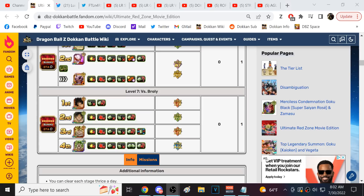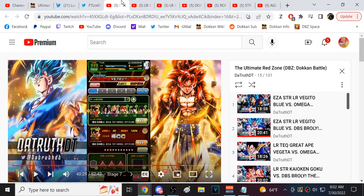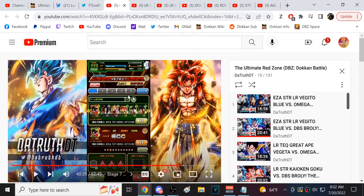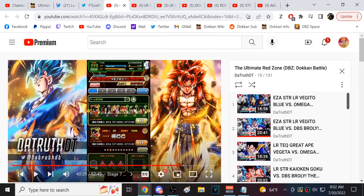This is the toughest fight in the game. I've pulled up a number of my runs — I've been doing a challenge series where I no-item all of the Red Zone with multiple teams. This first one is me using the LR Super Saiyan 4 Gogeta team to no-item beat Broly, and this is the team I utilized.